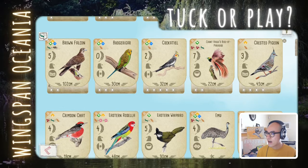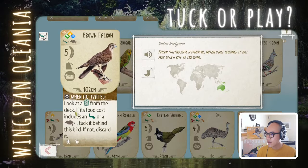Brown Falcon: look at the top card — if it has grub or rodent, tuck it. It's a hunting bird. Hard to say the exact probability of hunting here. Two food for 5 points, and I assume a better hunting power than a lot of base game birds. I'd say play — potentially a grassland engine bird.